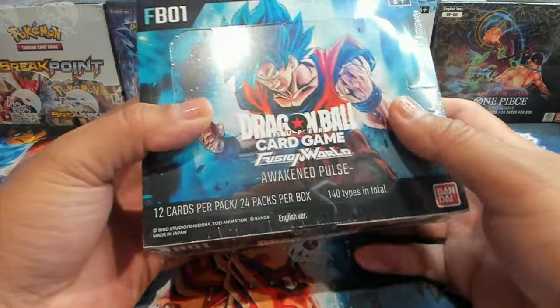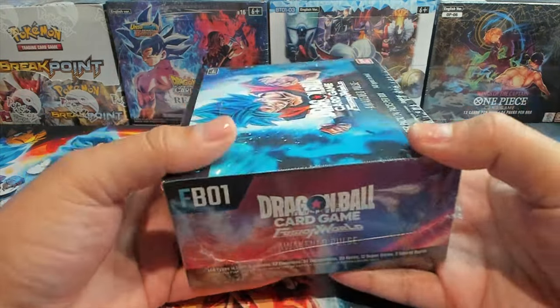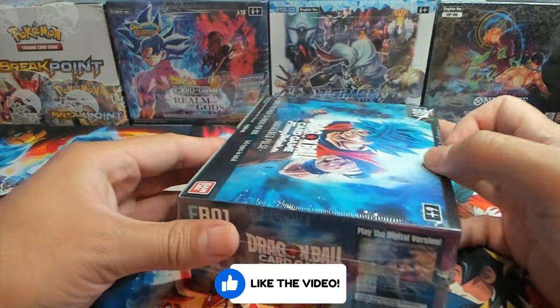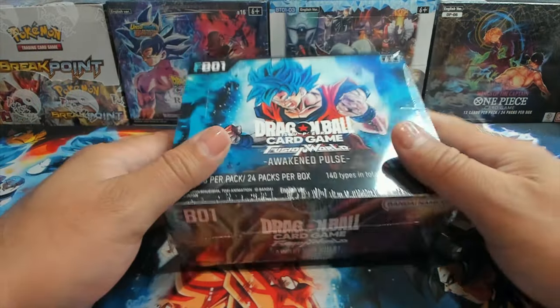How's it going everybody, welcome back to the channel, it's your boy Open Mango. Today we have a special treat — finally we're opening some FB1 Fusion World Awakened Pulse from the Dragon Ball Super card game, and I'm excited to get into this because it has been hard to find boxes of this set.